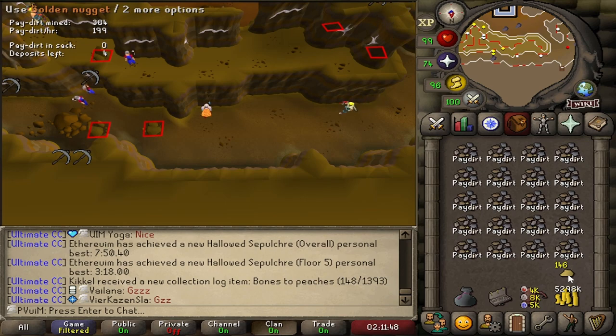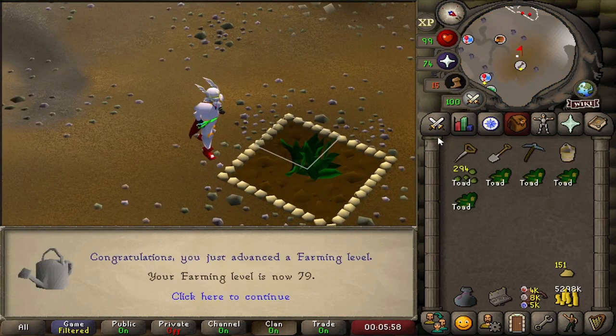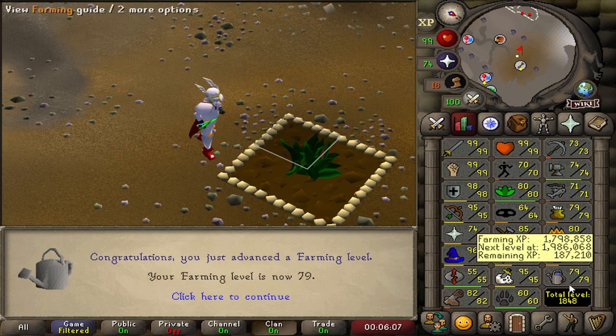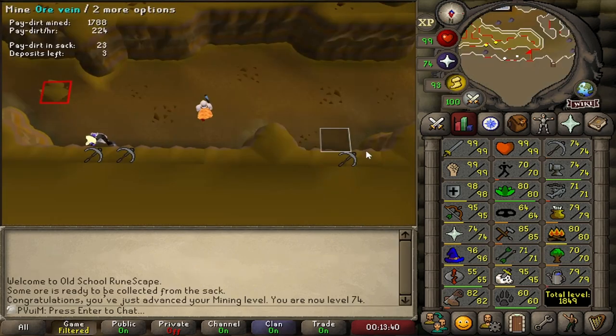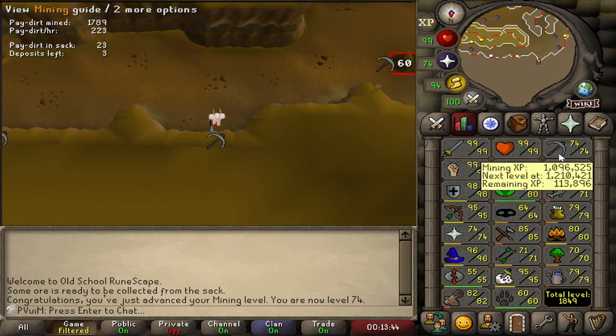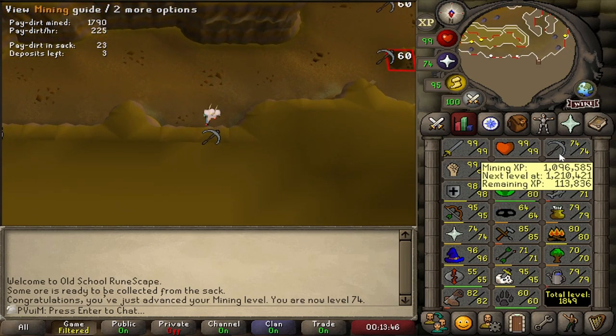We are at 146 golden nuggets. And that's a farming level — we are at 79 now, which is nice. 80 would look cool as a flat number, but 79 is good. Farming is a great skill to have, especially for Chambers of Xeric, though there isn't a whole lot else we need from farming in terms of PVM help. We missed the level, but that is 74 mining — just over a million experience in the skill. Pretty crazy.